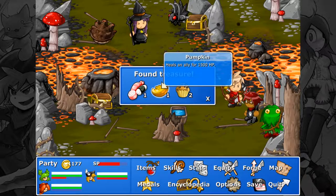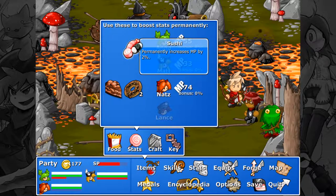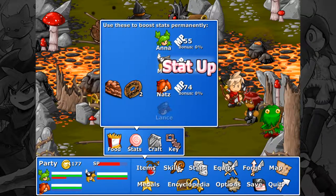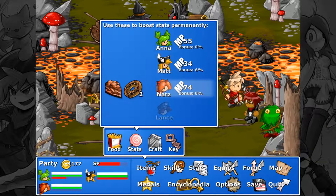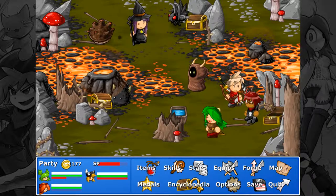We found sushi, pumpkins, and muffins. I didn't mean to give those to him — I meant to give those to her. Whoops, it's fine. I'll just stick the rest of them in her inventory and never give any of them back again.